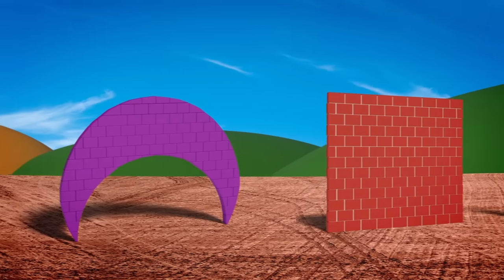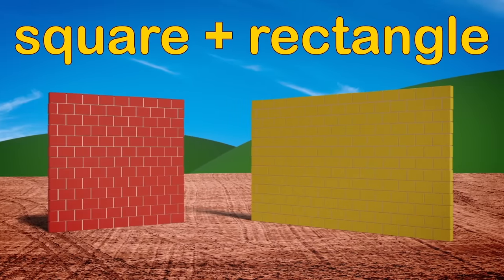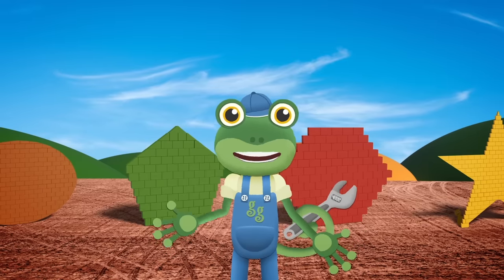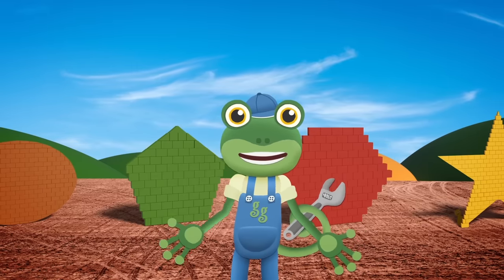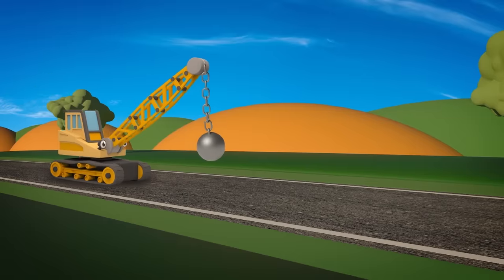Only two of the walls have been built properly: a square and a rectangle. I think we need someone to knock down the silly shaped walls and start again. This looks like a job for Ryan the wrecking ball crane!